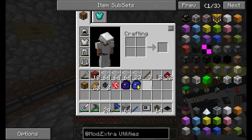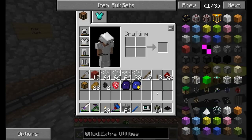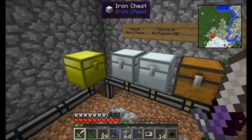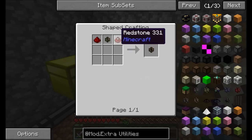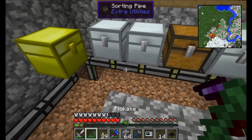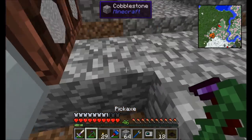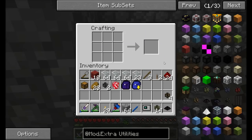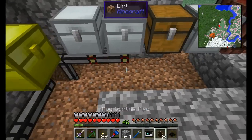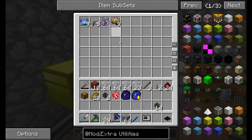It's not the most powerful sorting system, but there are other pipes available from Extra Utilities — filter pipes let you specify at an intersection which direction items go based on what they are. You've also got rationing pipes, energy pipes, crossover pipes, and mod sorting pipes. I'll probably wind up switching these guys out for mod sorting pipes, since this is all my mod line of things.